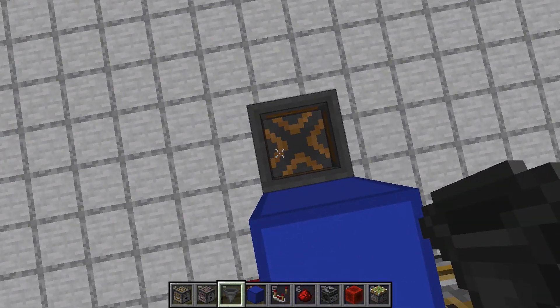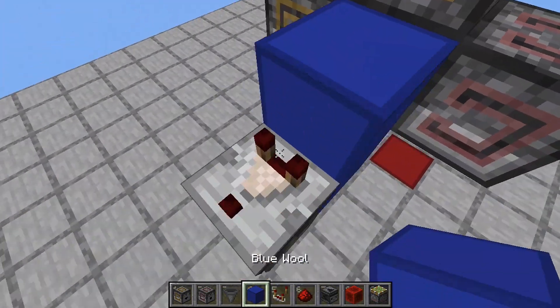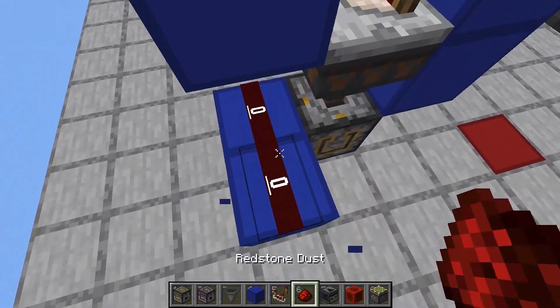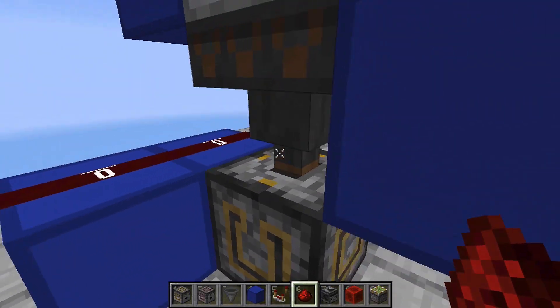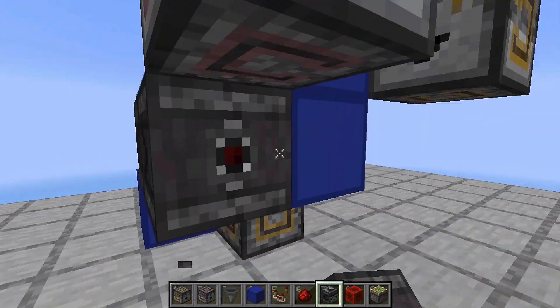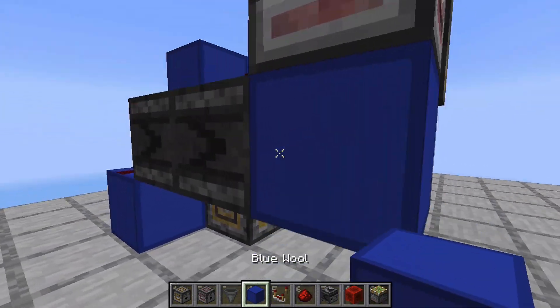Place a hopper on top of that dropper, then a comparator over here, then place blocks like so, and two redstone dusts over there. Grab two observers and place them like this, and a block over here.